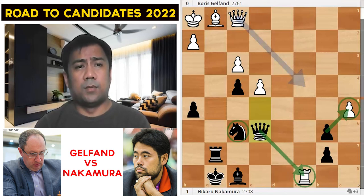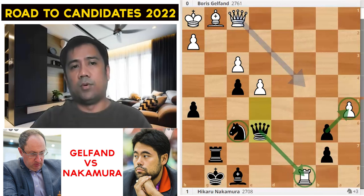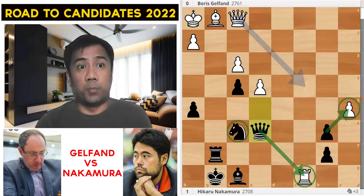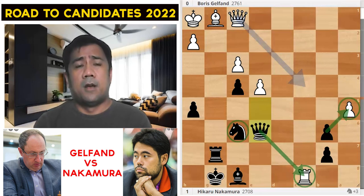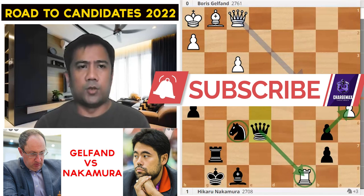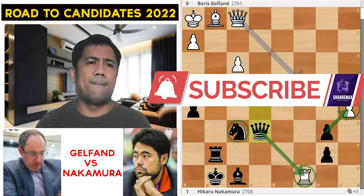Nakamura just needs to win his group, which is not easy — in his group we have Aronian, who finished second in the first leg with 10 points, and Andrekin, who also got 10 points finishing second in the Belgrade Grand Prix. It's the group of death, Group A of the third leg. I hope you liked our presentation today. Our next game will be Aronian's Road to Candidates 2022. This is Coach Oliver — stay safe, everyone. Bye.